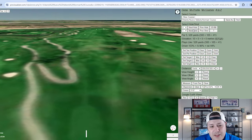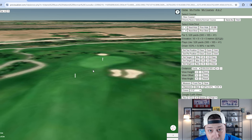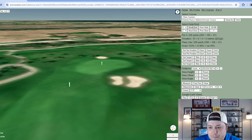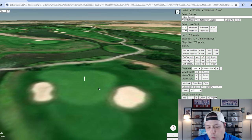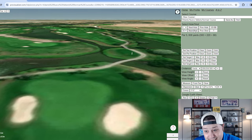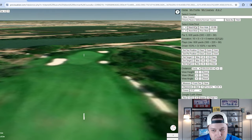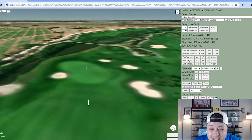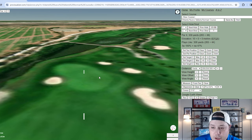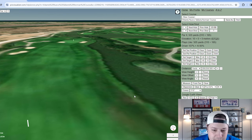Hole four is 526 yards — listed as a par five for resort members but it's a par 71 for tour pros, so it'll play as a par four. Hole five is a 209-yard par three with water that's really non-punishing unless you hit a horrible tee shot. Hole six is a longer 608-yard par five. Hole seven is a drivable par four at 309 yards — drivable for most of the field, though slightly over 300 yards so not everyone will go for it.